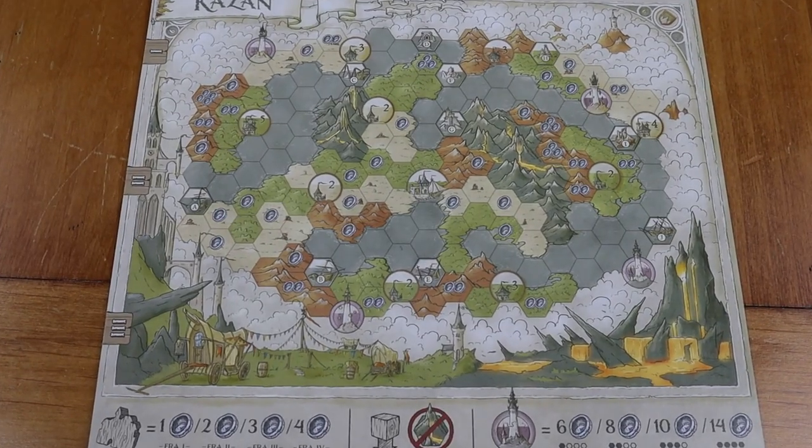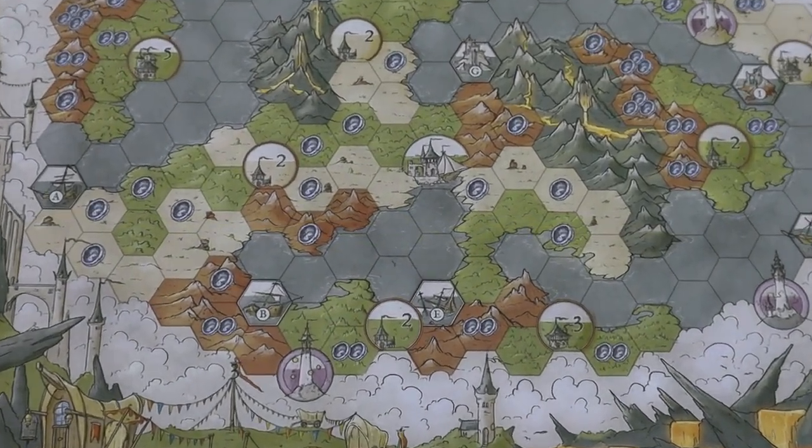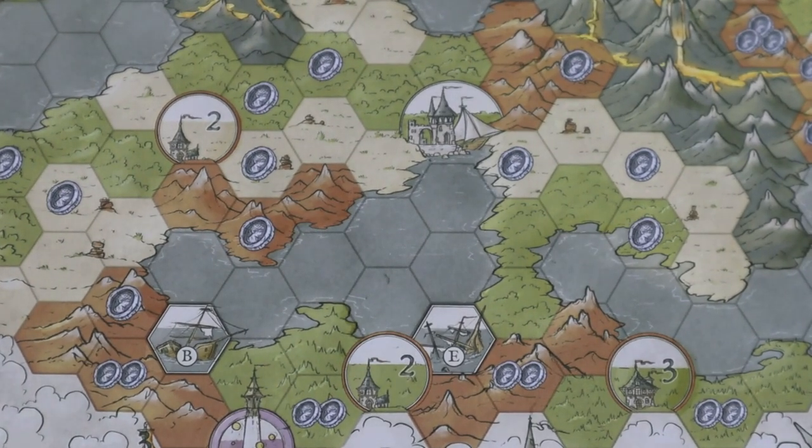It really does take a short amount of time, even with learning and setting up the game. It's so nice to touch — I love the matte finish on each of the maps and they're beautiful. The iconography is incredibly strong, clear, and easy to understand. It kind of reminds me of My City where you flip over a card and have to fit a polyomino in your space. While everyone has the same map, all of a sudden you start to see diverging strategies — and it's the same thing here.